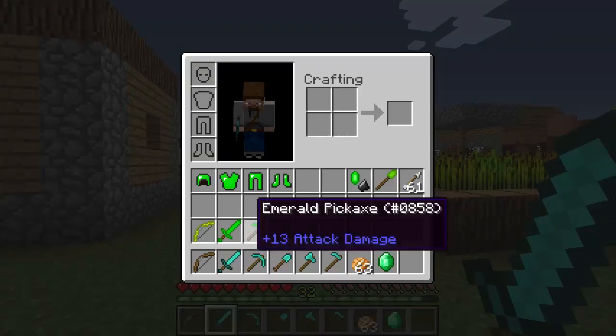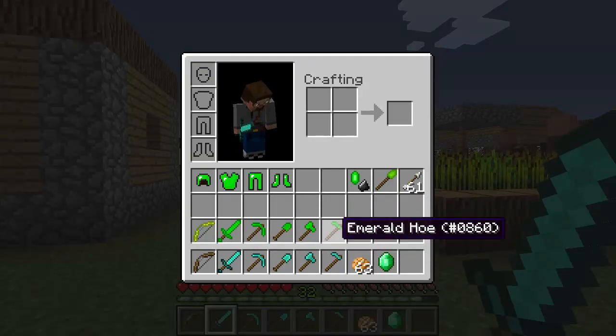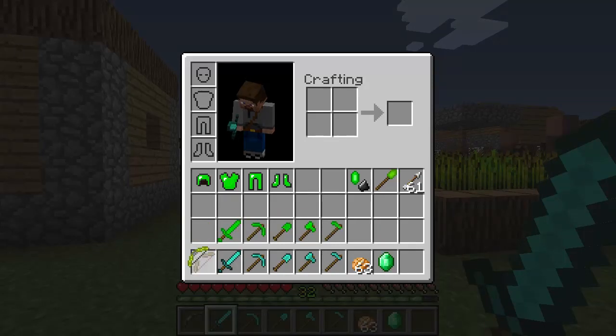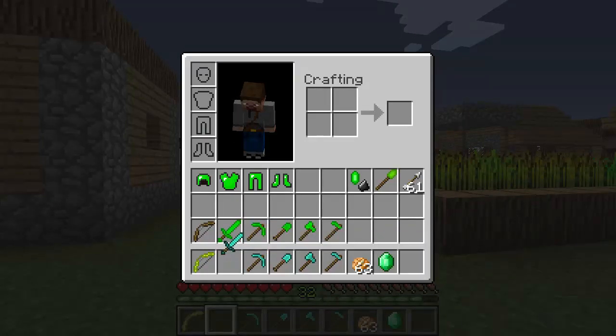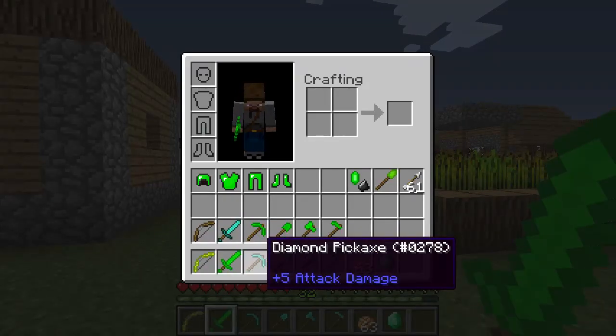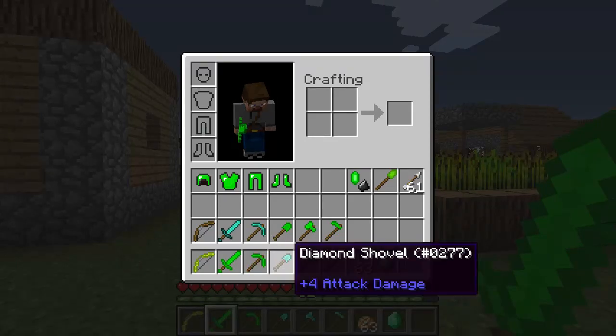If you look here, we've got a bunch of different emerald tools. We've got the bow, we've got the sword, and if you look at a diamond sword, you have an attack value of 7 — the emerald has 15. Attack value of 5 on a diamond pickaxe, and you get 13 on an emerald pickaxe.